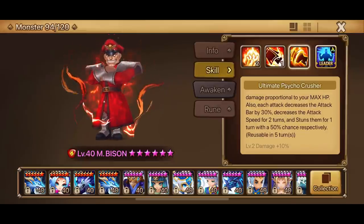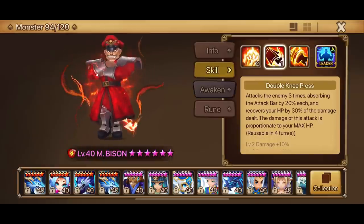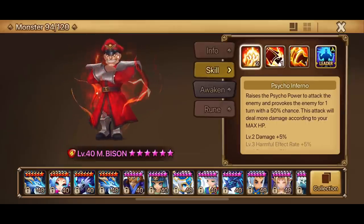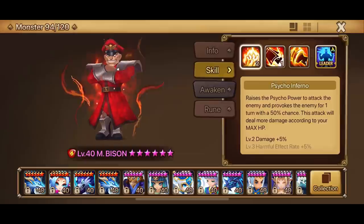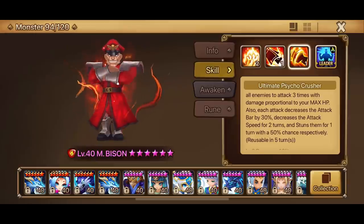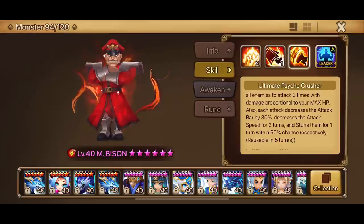Especially with this ultimate Psycho Crusher — it's a really nice skill that reduces attack bars and decreases attack speed, at the same time giving a chance to stun. That's really good because you reduce attack bars and you slow. If that works pretty well, you'll definitely be able to out-turn the opponent, especially if you get the stun on. Generally his damage is based on his max HP, so we built him on that HP build.